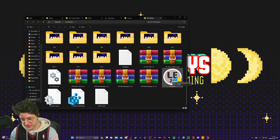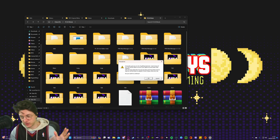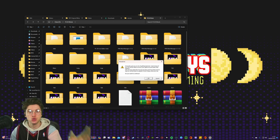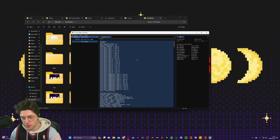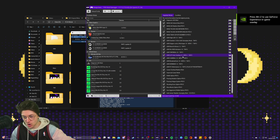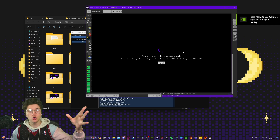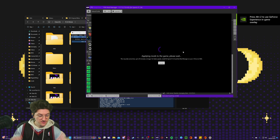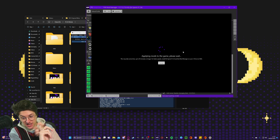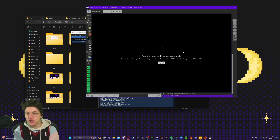Now we need to go to our live editor first. Open the live editor by double-clicking on the application. It'll say yes or no — click Yes. Then it'll give you a message about getting banned — you're playing offline, you will not get banned. Click OK and it'll open up your live editor. Now open up your mod manager. You have to open the live editor first, then open the mod manager, then just click Launch. And you wait for the game to launch.